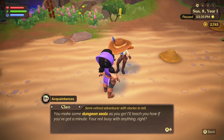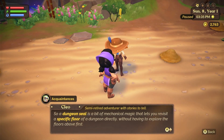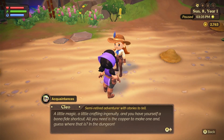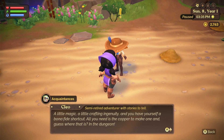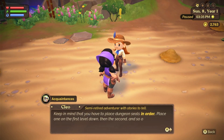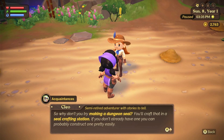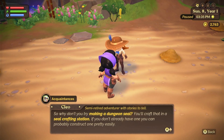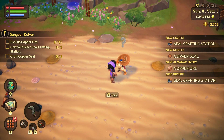Cleo continues: 'You can leave a dungeon anytime you like, but when you return you'll have to work your way through all the levels you've already explored - unless you make dungeon seals as you go. A dungeon seal is a bit of mechanical magic that lets you revisit a specific floor directly without exploring floors above first. A little magic, a little crafting, and you have yourself a shortcut! All you need is copper to make one - and guess where that is? In the dungeon. Place seals in order: first level down, then the second, and so on. Craft them at a seal crafting station.'